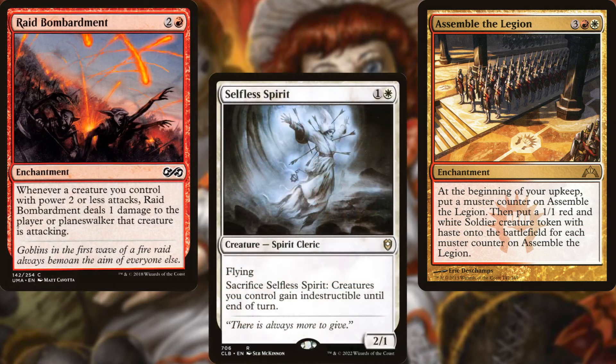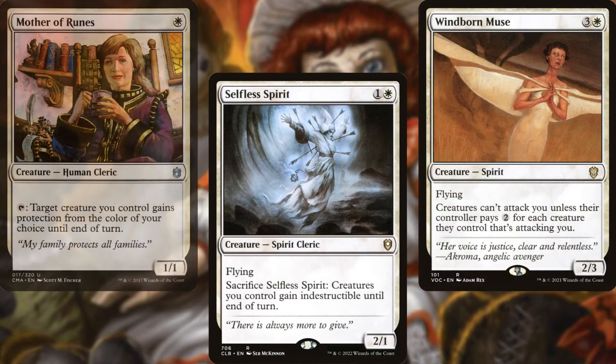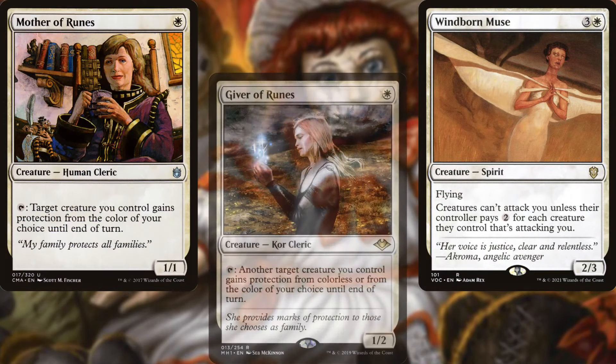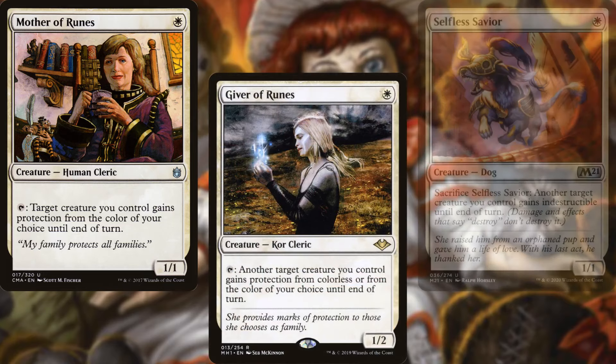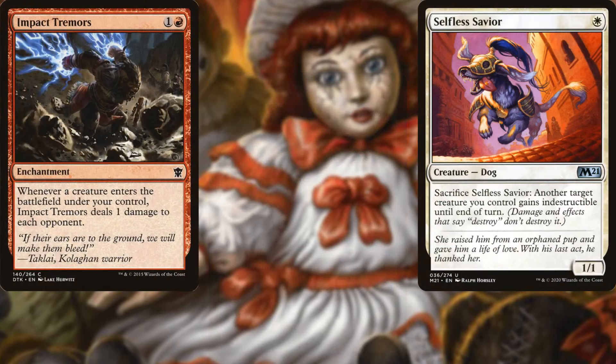Supporting our plan, we've also got Selfless Spirit, Windborn Muse, Mother of Runes, Giver of Runes, Selfless Savior, Impact Tremors, and Reconnaissance.